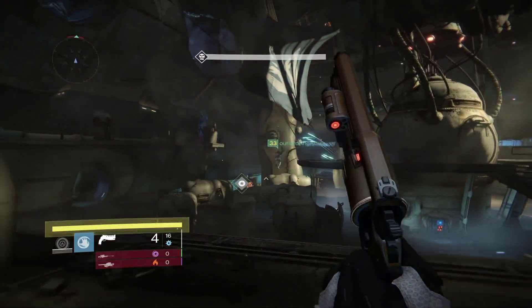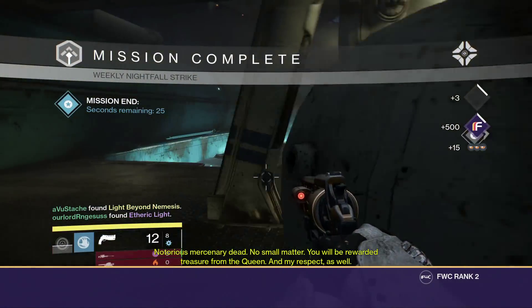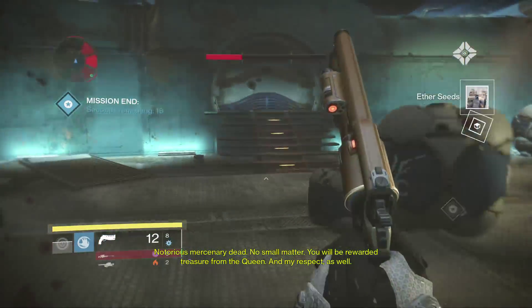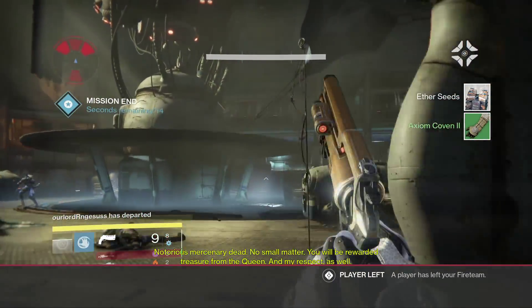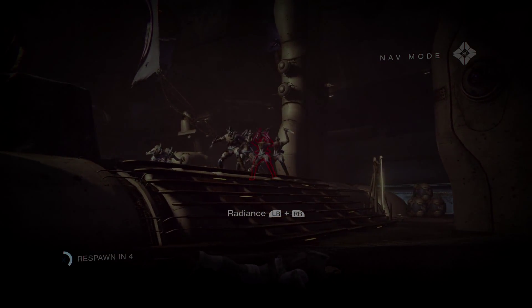That's how I completed this week's nightfall. If you guys have any other tips or tricks you want to share, leave them down in the comments below. Thank you so much for watching. I know not everyone has the Fatebringer, Patience and Time, or Gjallarhorn — just play it safe, stand back, it might take a little longer but you'll get it done. If you're on Xbox One and need help on this week's nightfall, add me — my gamertag is avustash and I'd be glad to help. Thanks for watching and I'll catch you all in my next video. Peace.